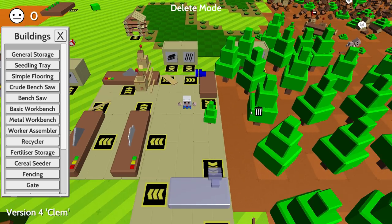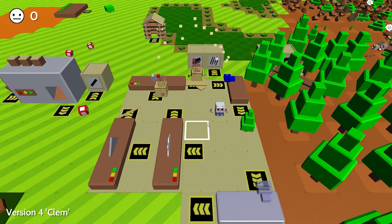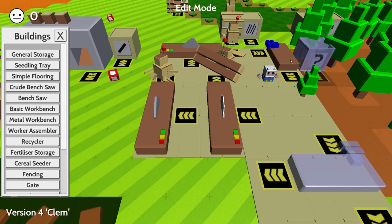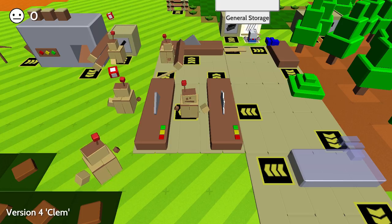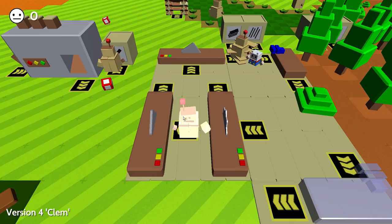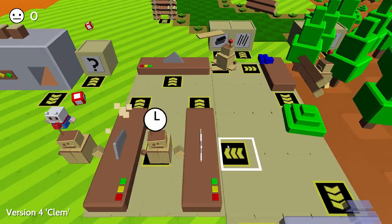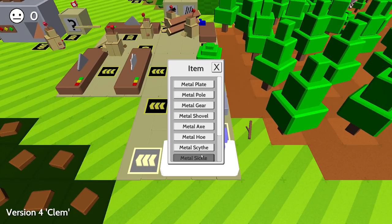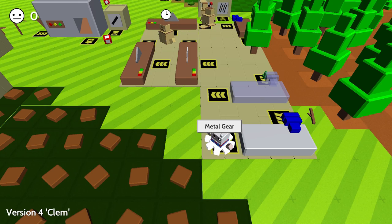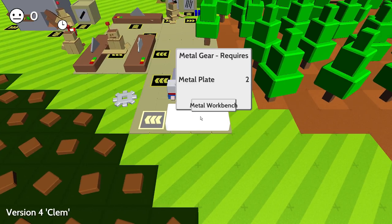I figured it out guys — you just press delete in the build menu and you can remove stuff. That is a lot easier. What I'm going to do is replace a lot of the stuff here. But before I retrain all these bots, I should probably try making a new worker bot. Let's see what it takes to build a basic worker bot. I need a metal gear — that's easy. But wait, this isn't the right gear. Where do I get just a gear?